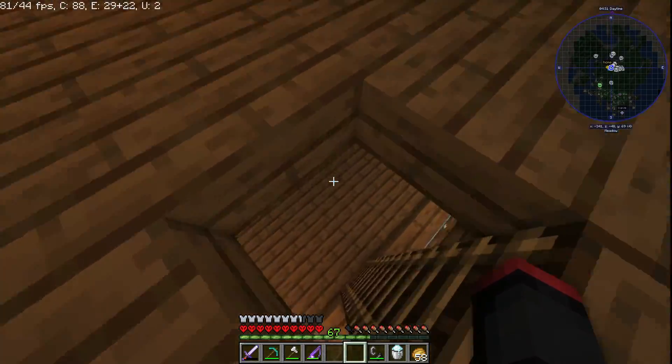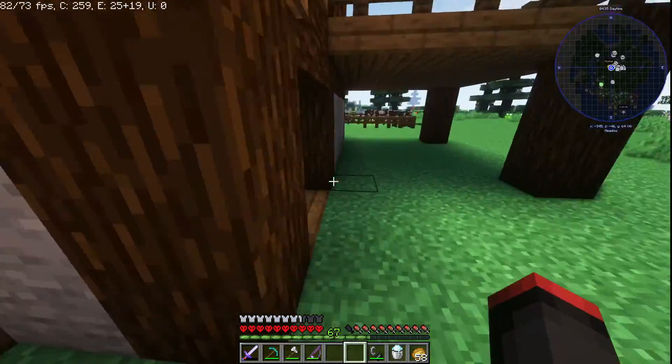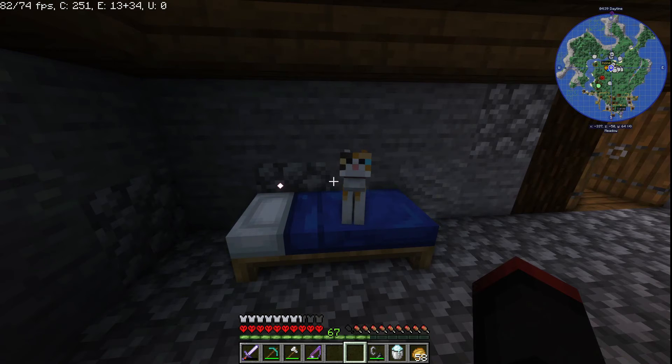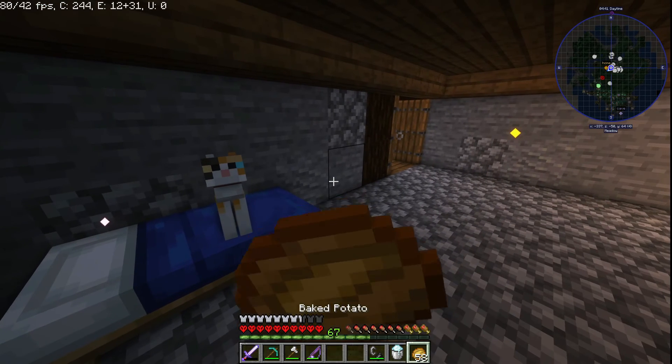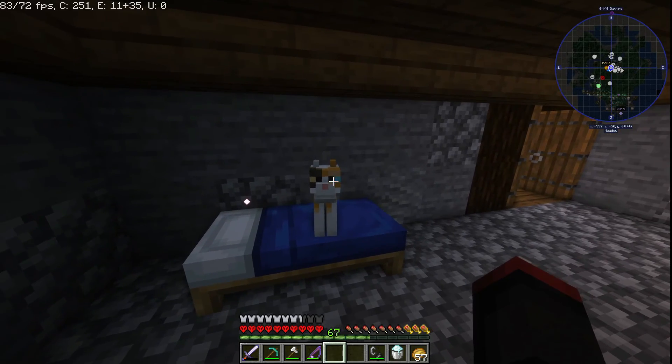This is the inside of the house. I do have an enchantment table — you can tell by all my level one enchantments. The bed was in here, but I moved it down here in the storage room so my cat could sleep with me. Because I got a cat. His name is Mr. Kibbles. He likes pets.